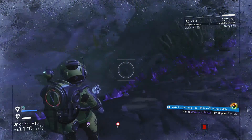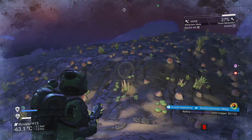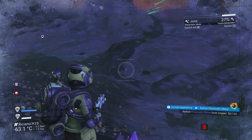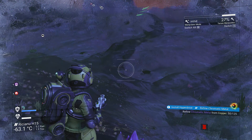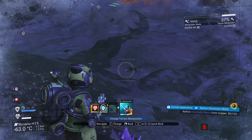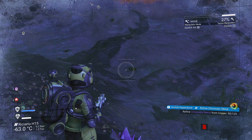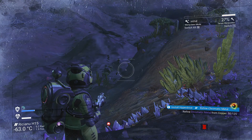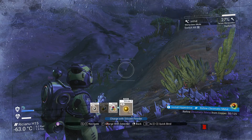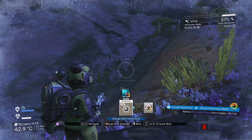So with that set up, say you're out here doing terrain manipulation, digging holes, building something, and you run out of juice on your item. Instead of doing the X menu and finding the thing and all that, all you do now is just hit your quick bind button — I chose three — and it brings it up automatically. You still get to pick what item you want to put in there to recharge it.